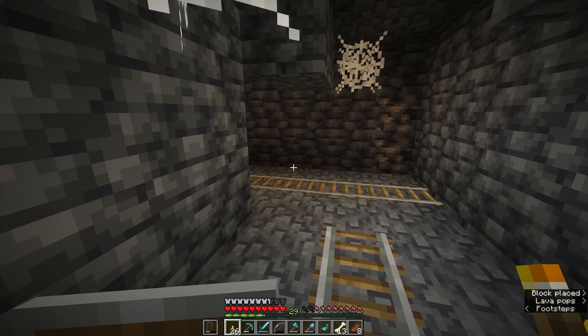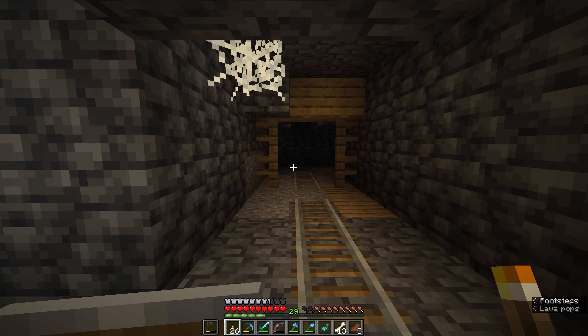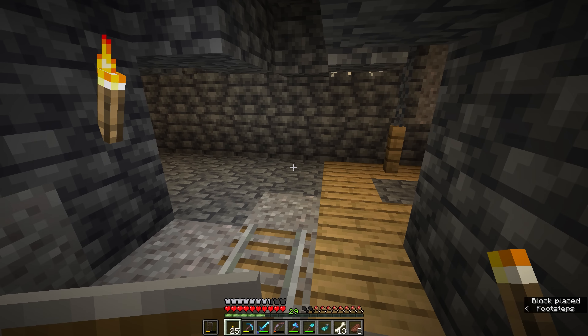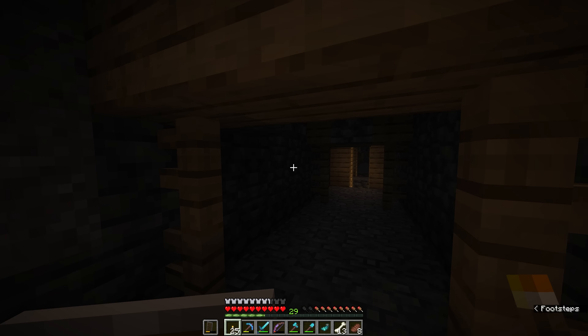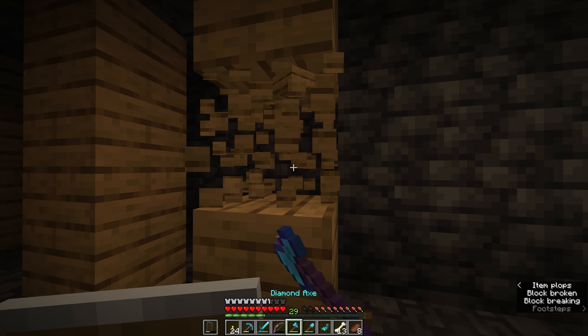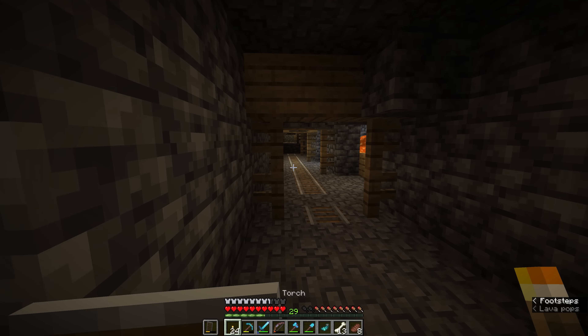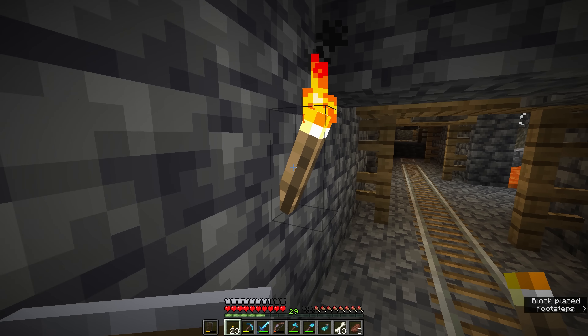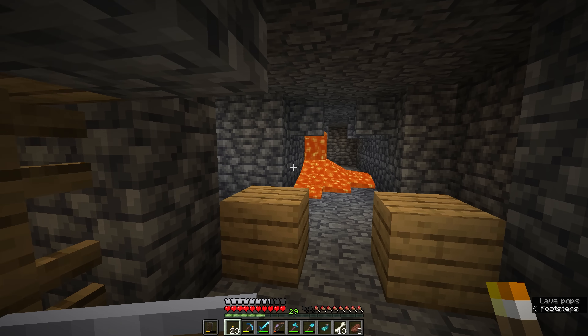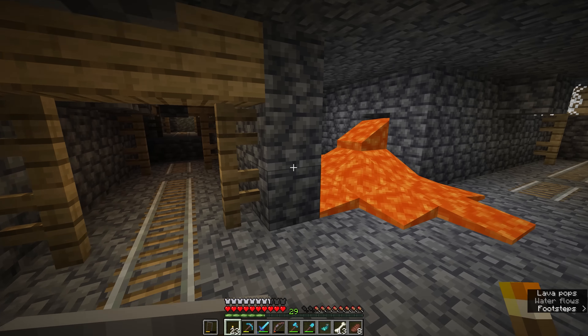I'll quickly give you the coordinates of this part of the mineshaft: negative 130, negative 170, and negative 36 on the Y-axis. We are pretty firmly in the deep slate layers here. Abandoned mineshafts are effectively a kind of procedurally generated maze — a series of corridors that overlap in different places. As usual, it's a good idea to put your torches on the left so you can find your way back. This far down you will frequently find lava sources pouring out of the walls.